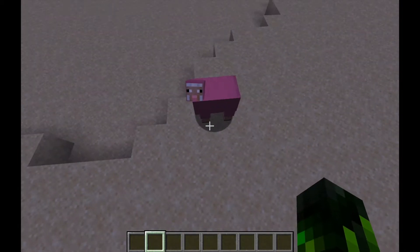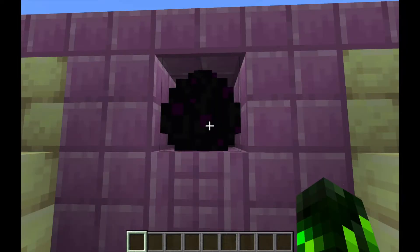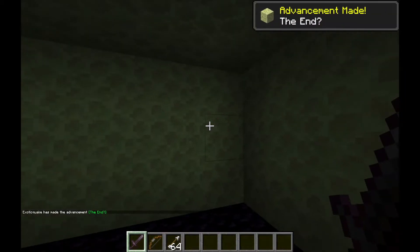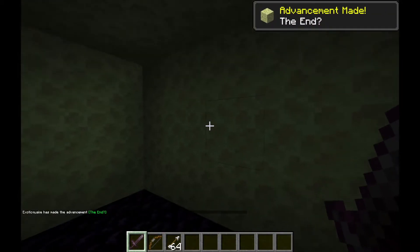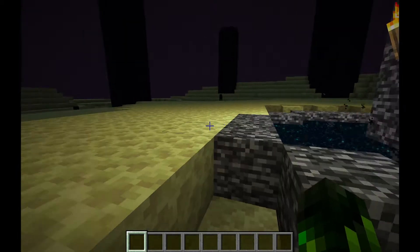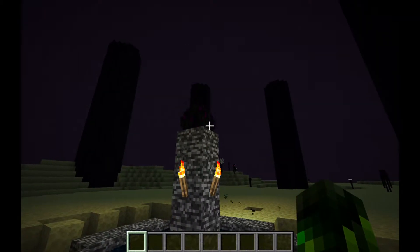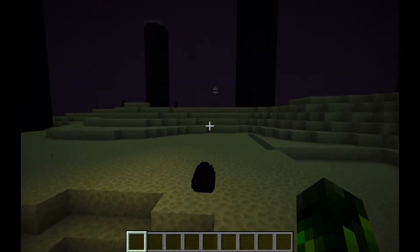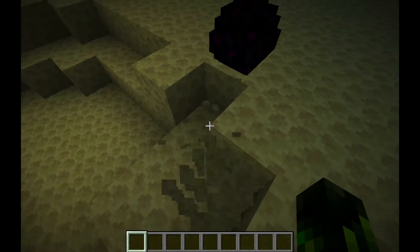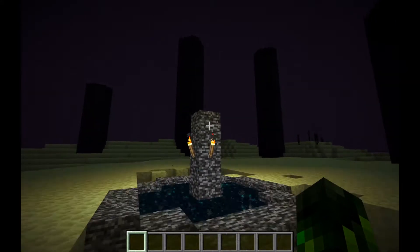Next up on the list we have the dragon egg. Not only do you need to travel to the End, you must also kill the actual Ender Dragon. After that you can finally get the Ender Dragon egg — but if you just try to grab it, it will teleport away. You need to put a torch underneath the block first.